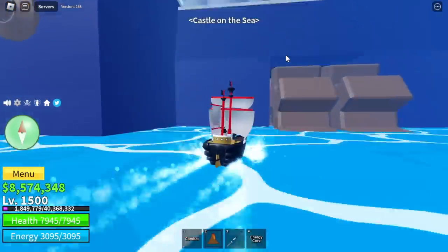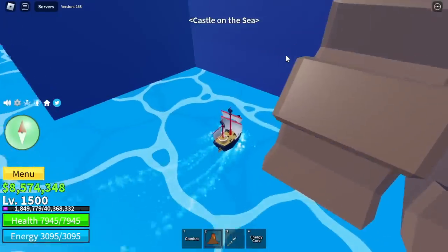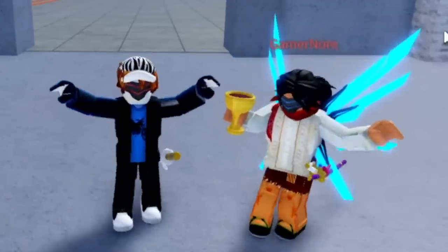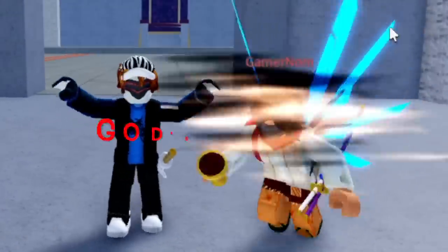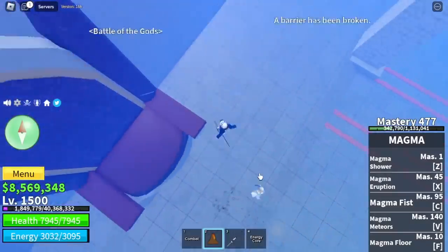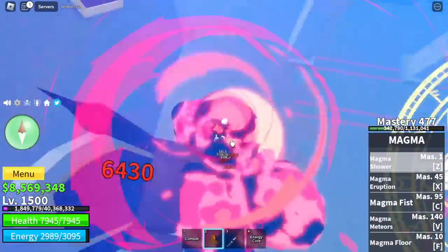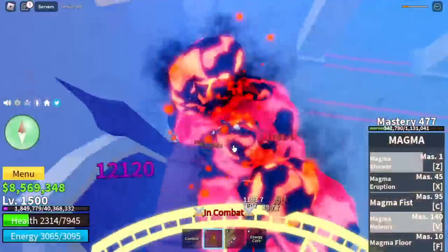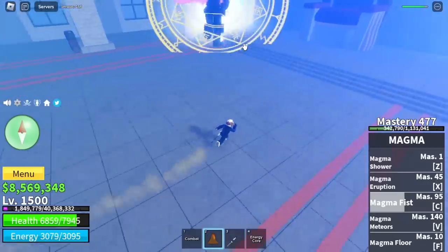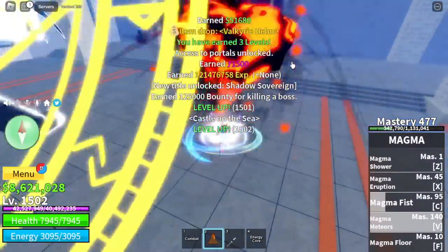Let's head to the Castle on the Sea. I use my main account to get the God's Chalice — he has 3 Legendary Hakis. It's okay that you don't start this boss raid, but make sure to damage enough — like 10%. There's no problem as long as we're using the Magma Fruit since the damage is high.